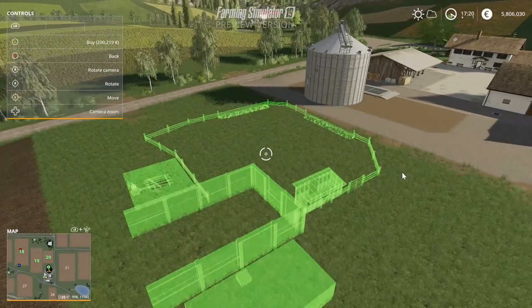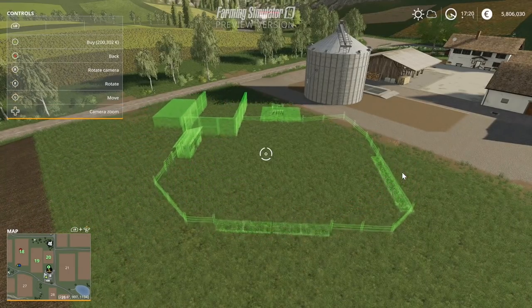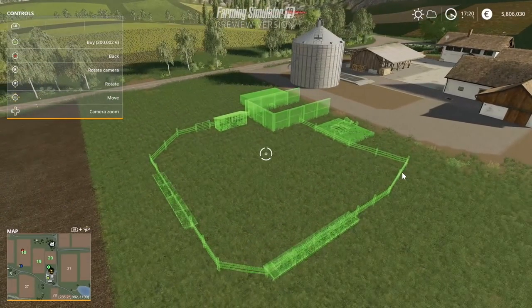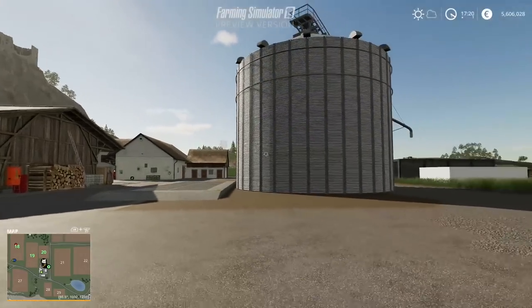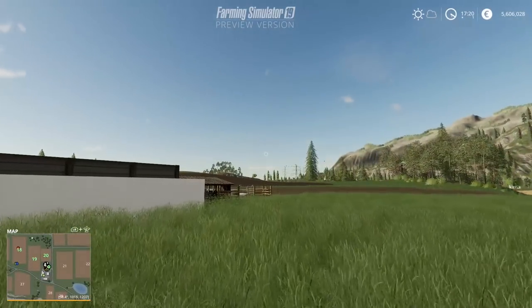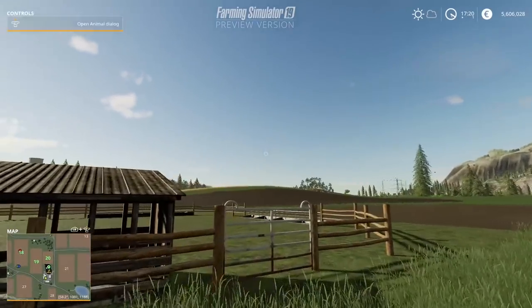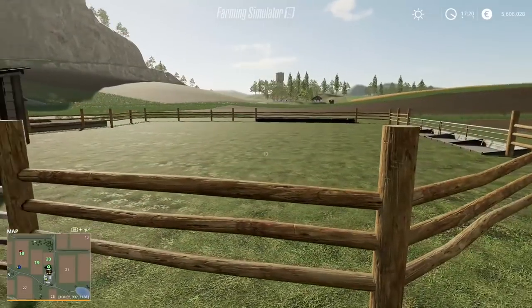Now this is quite interesting — this is the placeable system, and an animal pen is being put in. You have the ability to rotate it, and it would appear you can place it wherever you desire. However, you do actually have to own the land where you put the placeables. This is actually a horse paddock which has been placed. What you can do is wander over to it and buy a horse if you want to. The way this is done is by opening the animal dialogue, which will be opened in a second.